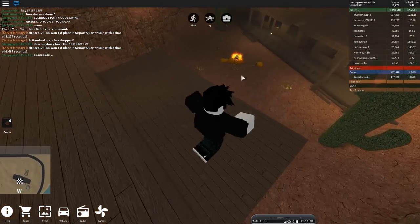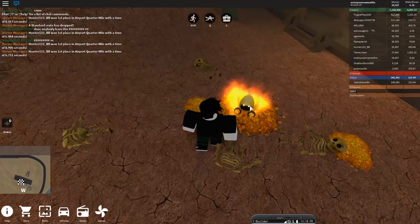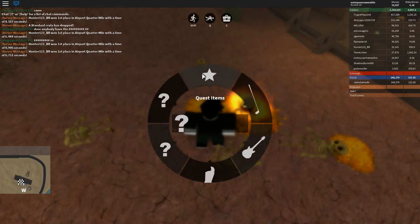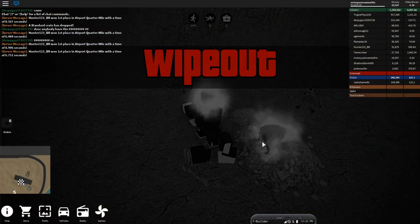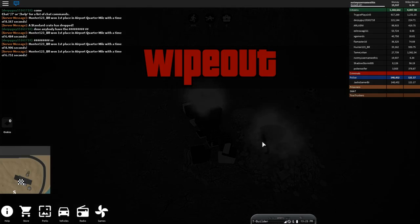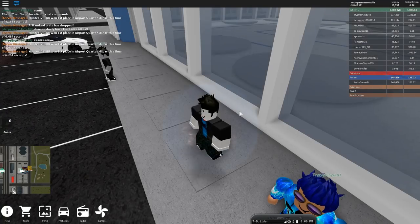You'll see like a flaming campfire — it's actually a Dominus. Right click it, make sure you have it. You want to right click it first and then left click so that you die. That way you get teleported back to the surface. If you just left click you will not get it.